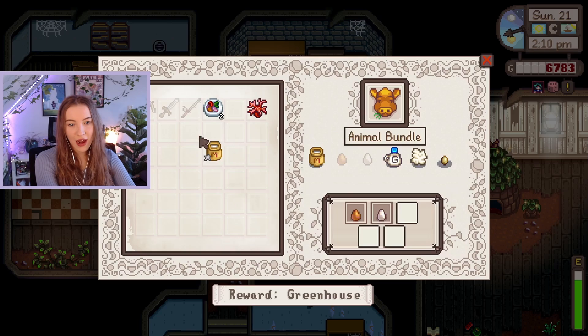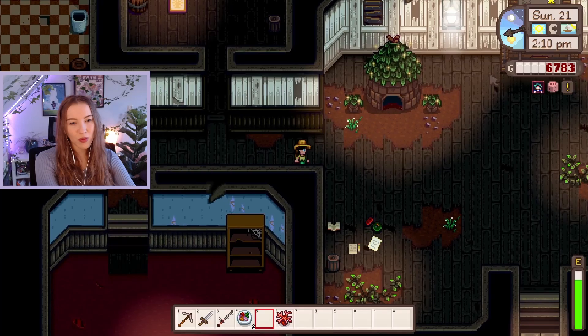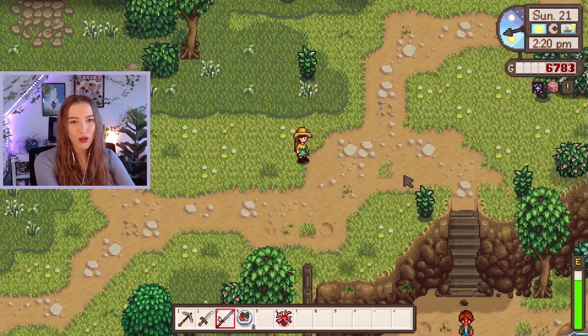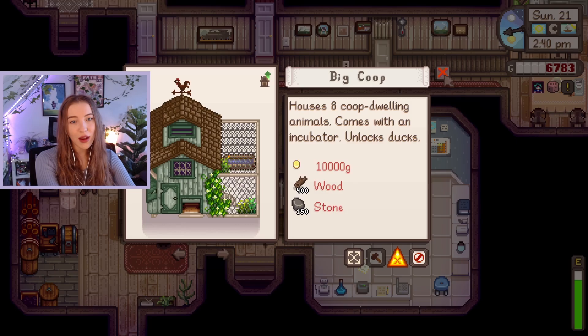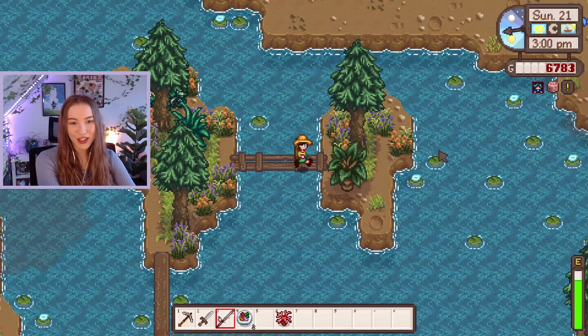The milk is needed for the animal bundle — we just need two more things. Goat milk and duck egg are probably going to be the easiest ones, or the wool. I think it's probably better to upgrade the coop twice to get the duck and the rabbit rather than trying the barn upgrades because they're super expensive. Let's pop into Robin's and see what the next coop upgrade costs — then we'll fish for the rest of the day. Big coop: 10,000 gold, 400 wood and 150 stone. I feel like that's manageable. We'll also unlock the ducks! Could we make 4,000 gold in one day of fishing? Let's see — it's already 3 p.m.